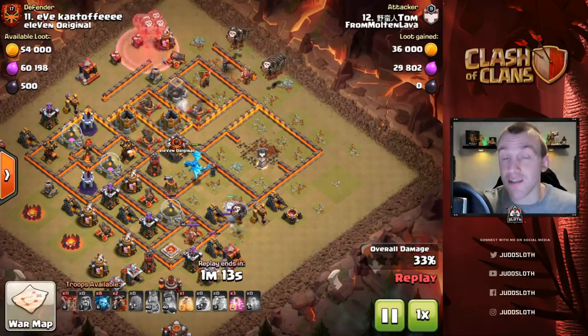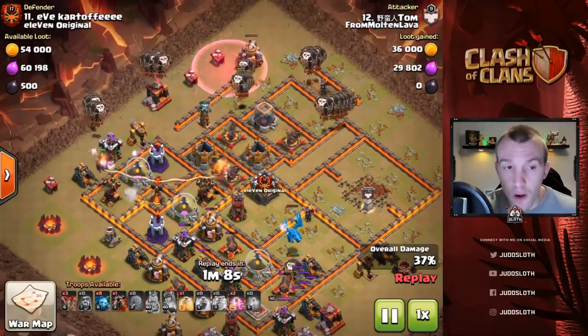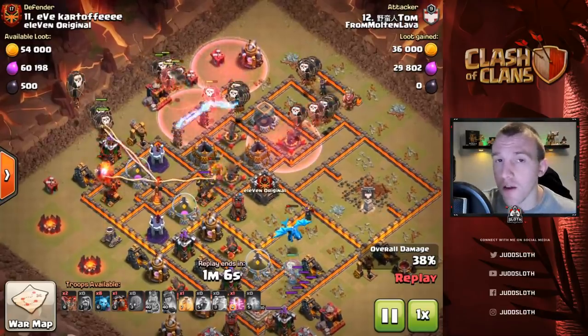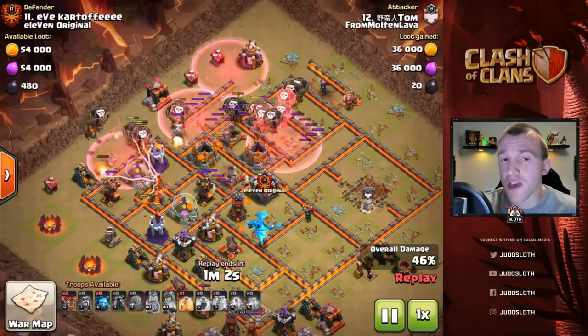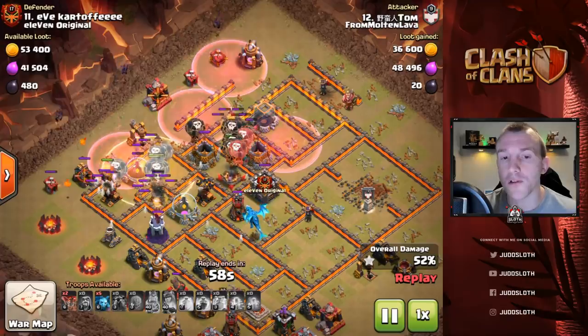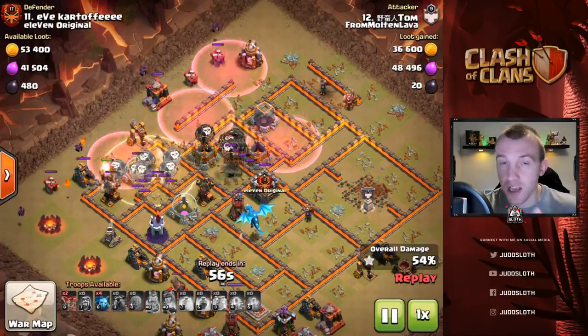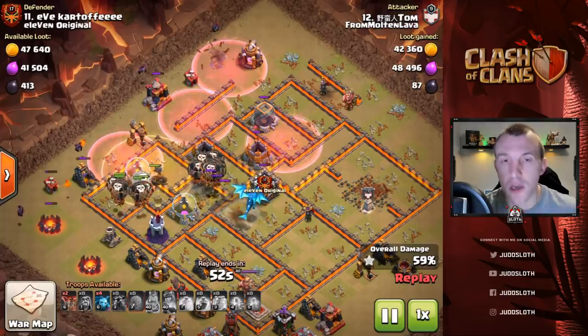So that is the Electron method in essence — we now have the pathing set up for the Lalo. We have the Lava Hounds coming in straight down towards the air defense and the haste is heavily used up to the north of the base, because the Lava Hounds came down essentially all the way to the west, leaving that entire area vulnerable.